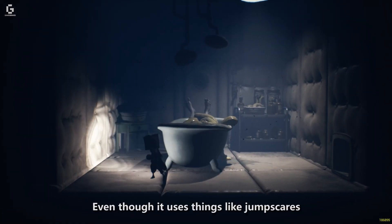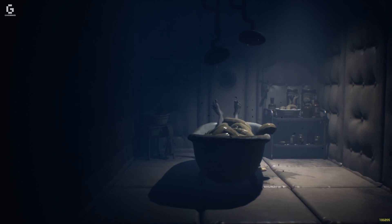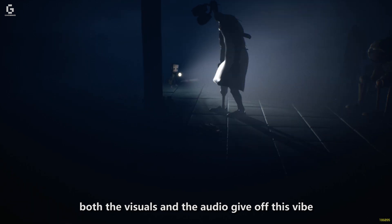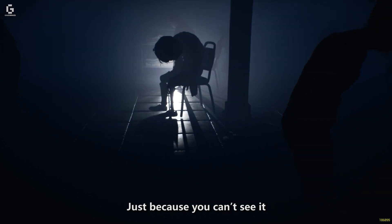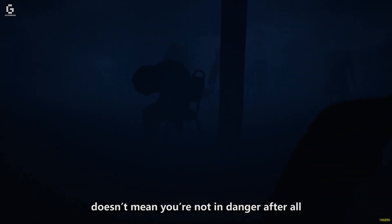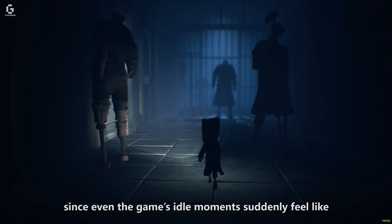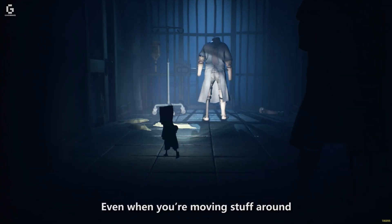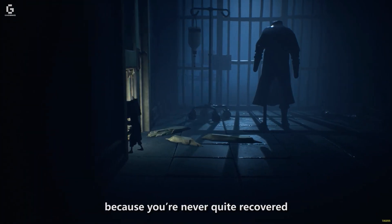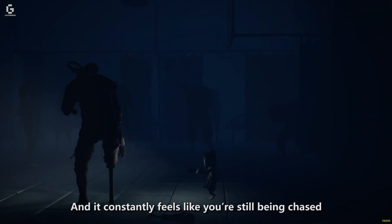That's really the appeal of Little Nightmares 2 in microcosm. Even though it uses things like jump scares, it doesn't go overboard with them. From what we've seen in the demo, the game doesn't want to shock you, it wants to unsettle you. Even when you're not being chased, both the visuals and the audio give off this vibe that reminds you that something is very much still out there. Just because you can't see it doesn't mean you're not in danger. Even the game's idle moments suddenly feel like you're against the clock, and you're always tempted to move things with urgency because you never quite recover from the last thing the game threw at you.